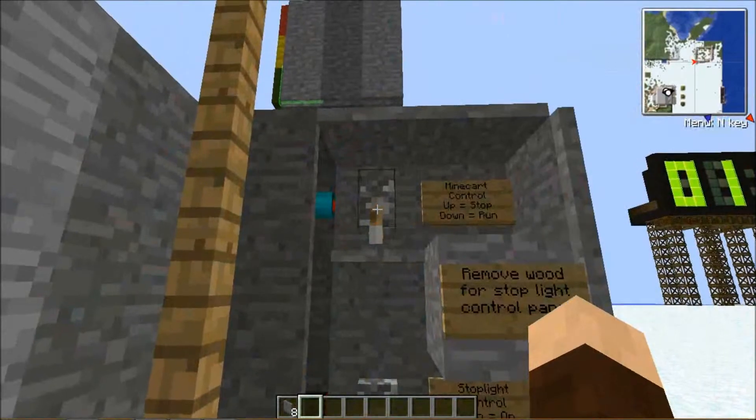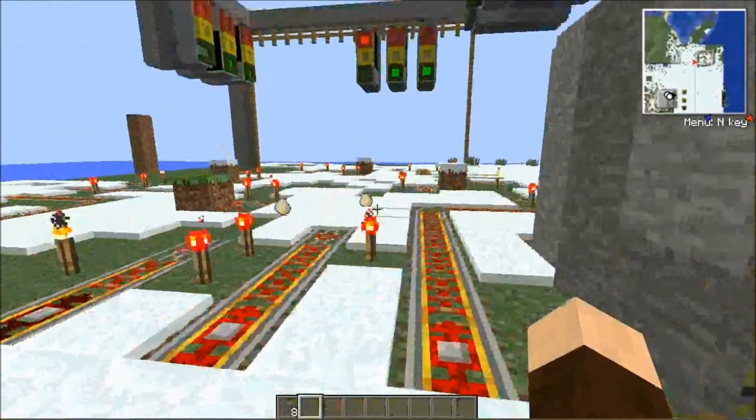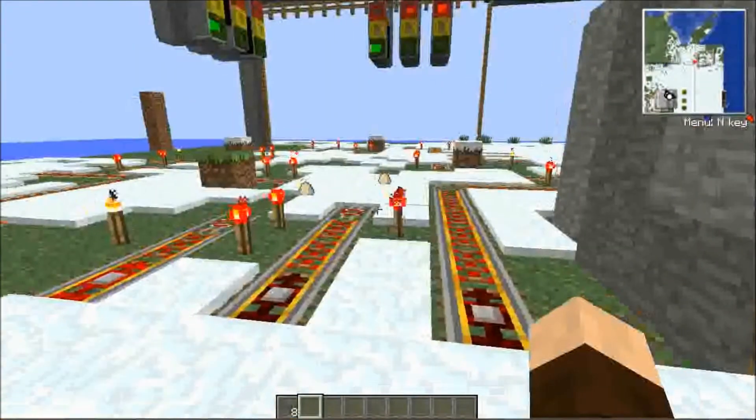This lever up here controls your minecarts. If you want them to launch on green, you can. If you don't want to, you can simply flip this lever up and it will stop them.